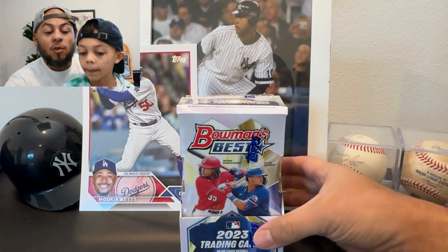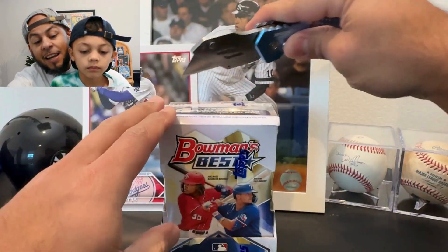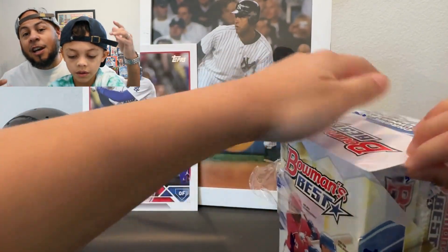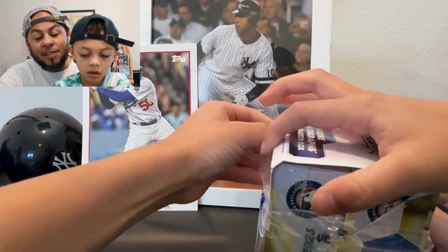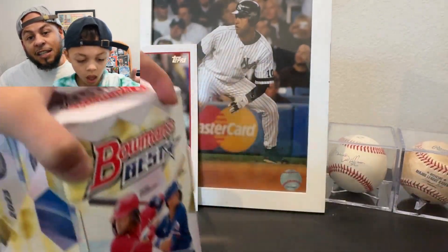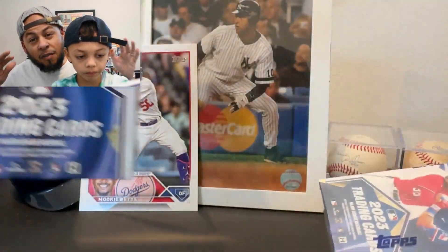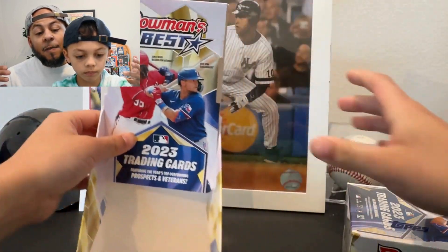What's up everybody! Today we got our second 2023 Bowman's Best hobby box. We're gonna open this up today, trying to follow up the last video — the Michael Harris experience where we pulled four Michael Harris cards: a gold, an auto, a refractor, and a base rookie. This box comes with six packs, four cards each. We can expect to get four autographs. Last time we got four base autos; I'm hoping this time we get some numbered autos.